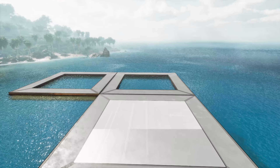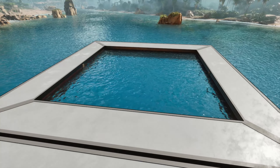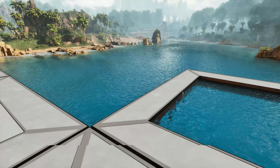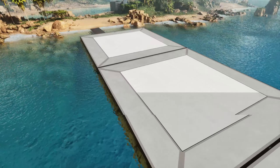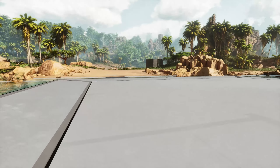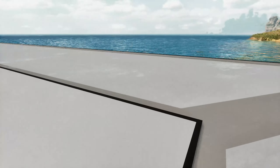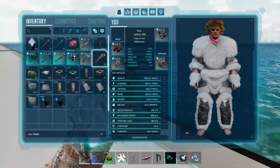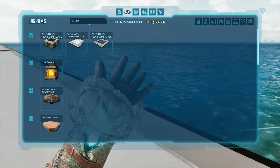There's quite a bit of things you can build on these platforms. There are some pre-made platforms, like this one right here that's actually a water pen for your creatures. The only thing I'm not too sold on is they do look a little cartoony from up top here, but I suppose once you build on them you probably won't notice. First thing we're going to look at here is the standard full platform, but let's go ahead and look at the engrams first.